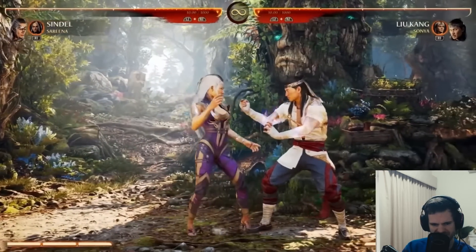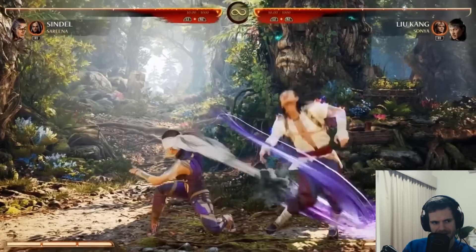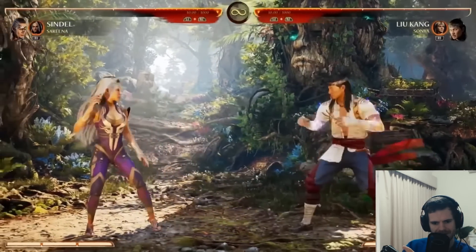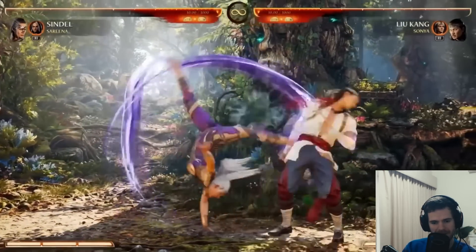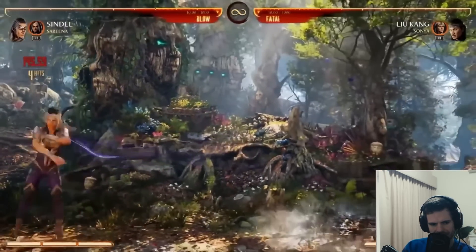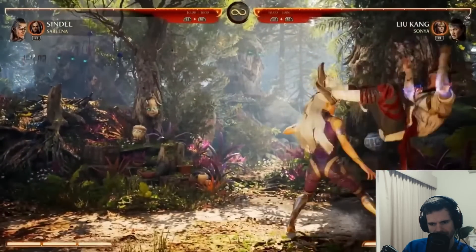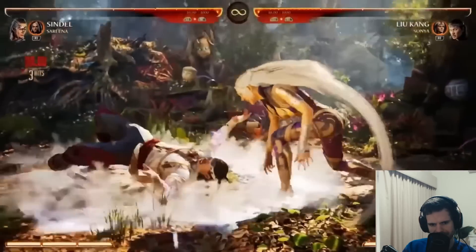So we're going to start with Sindel, with a Serena cameo. It's a sweep with a Serena cameo. Forward four is back.